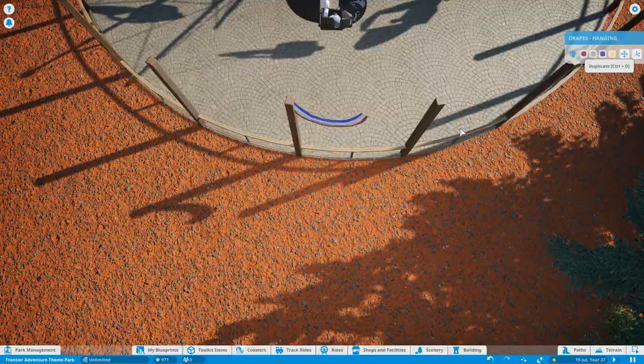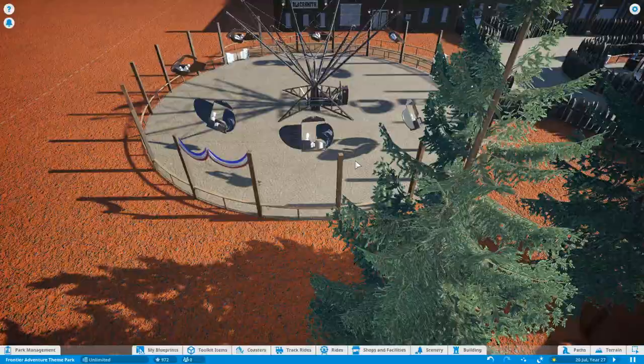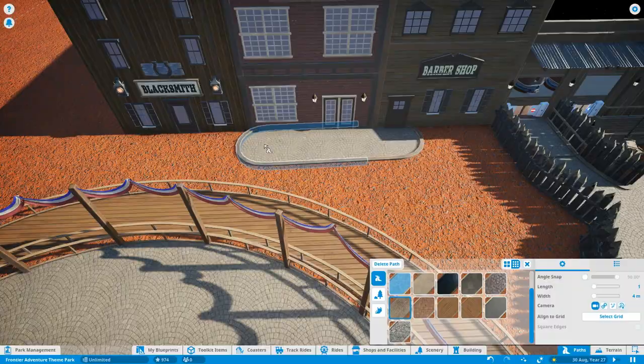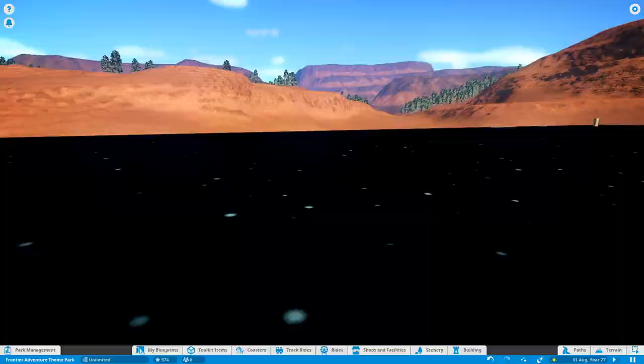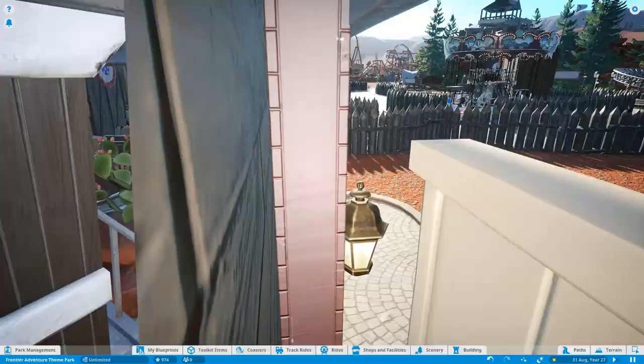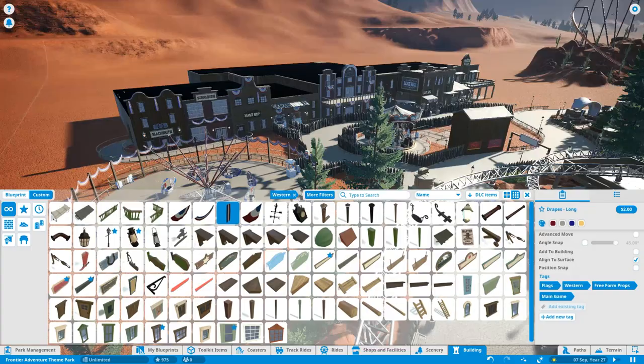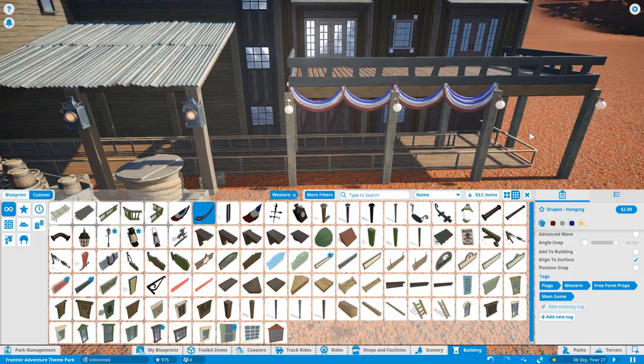I've finished working on the facade and some of the props at the front, and I've started putting some theming around one of the flat rides. This took a long time — about 15 to 20 minutes — because of how it's all positioned on a circle, and copy-pasting in the game wouldn't really work for that. But it was certainly worth it. The reason we're putting all these celebration flags up is because it's all part of Tampost's celebration that's still going through.